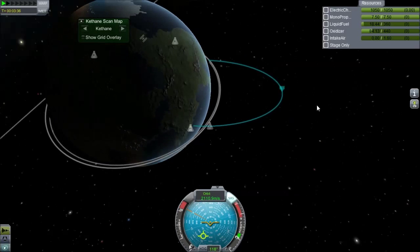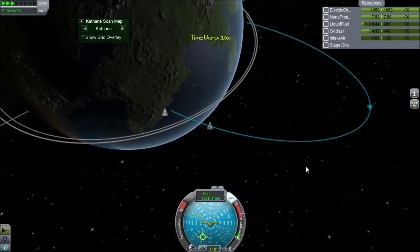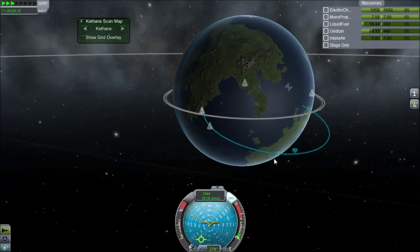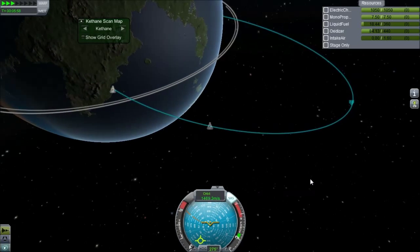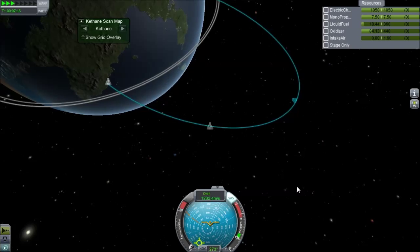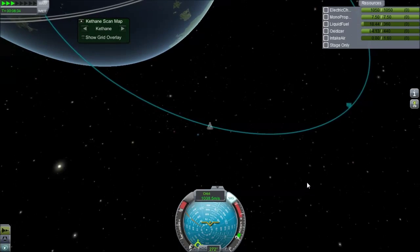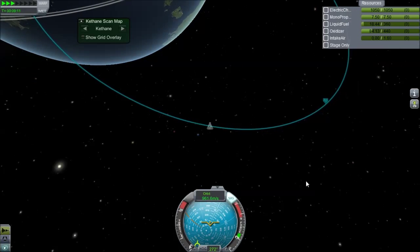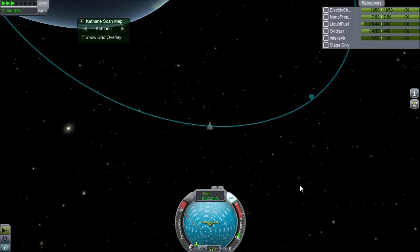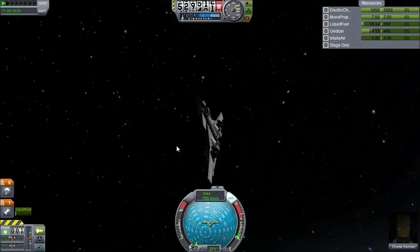We'll warp out to our apoapsis, get him out into space for a spacewalk, put on his parachute, and hopefully he'll be able to parachute safely to the earth — possibly, maybe, you never know. He's engaging in a death-defying act, especially at that entry angle, but we'll see how it goes. That's pretty close to the apoapsis — let's go ahead and have him step out here.